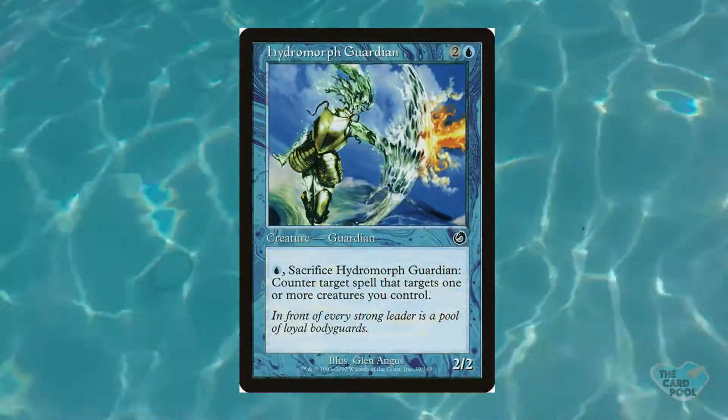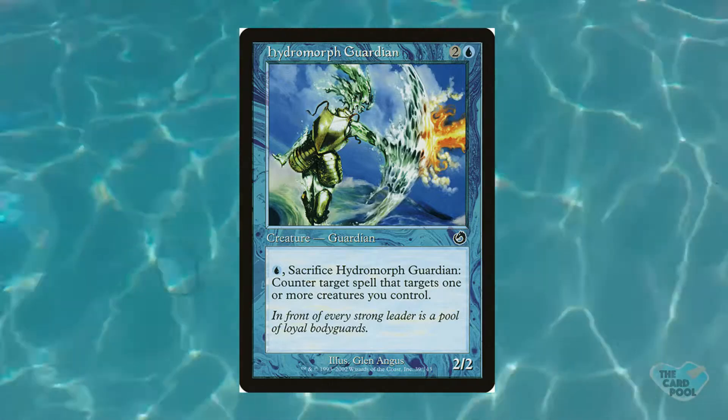There are strictly better options out there, but for the tribe it's pretty good. Targeting one or more creatures you control can be a little narrow, but there are a lot of things that target creatures. The fact that it is a really powerful and relevant creature type like elemental makes it potentially even better. This only counters spells, not activated abilities — so Sword of Plowshares, things with evoke costs, even new elementals — this could stop its own tribe. Being able to stop a spell for the low cost of one mana is very nice. This is OG to the set, so rock it if you get the chance.